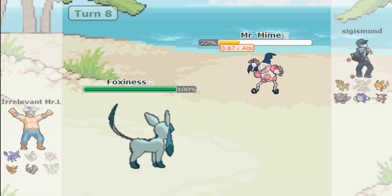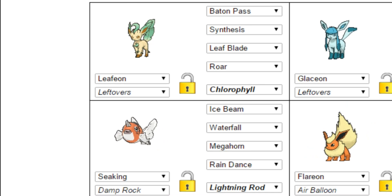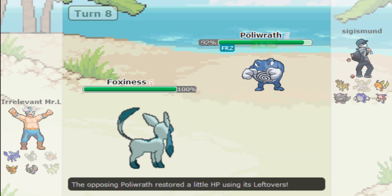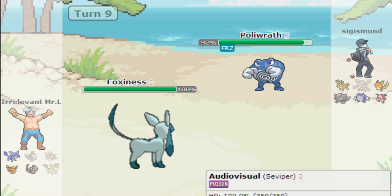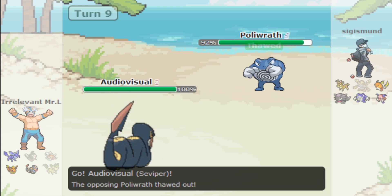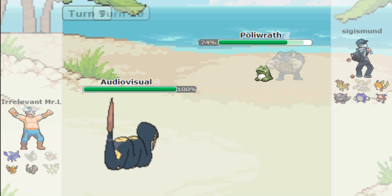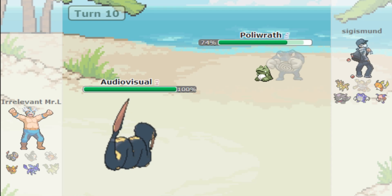I only have two moves good against Psychic and one Psychic weakness, but the opponent got frozen. I switch into Seviper and then into another Pokemon — actually I do have Giga Drain for this, which is nice. The freeze breaks though and they use Dynamic Punch. My Giga Drain's Special Attack is decent but not enough. I try Giga Drain to break the Substitute so I can Glare next turn.